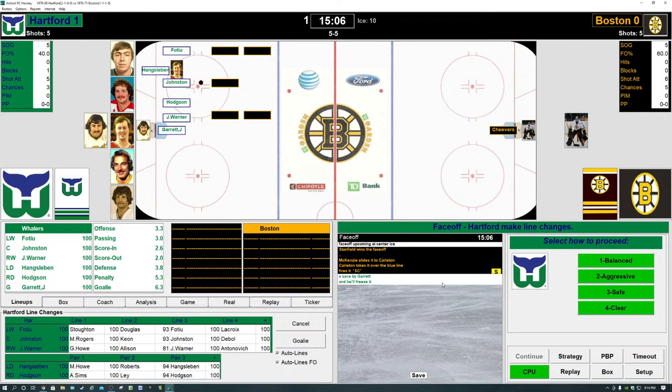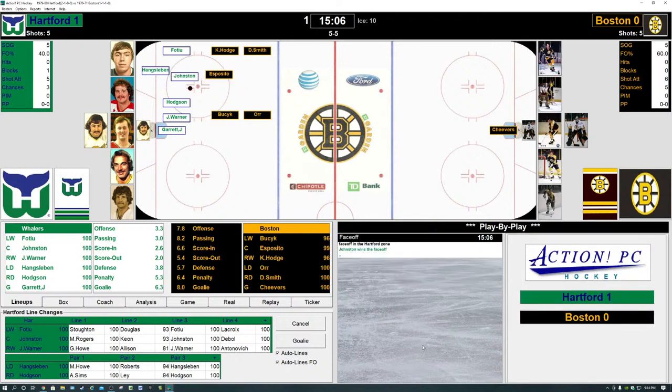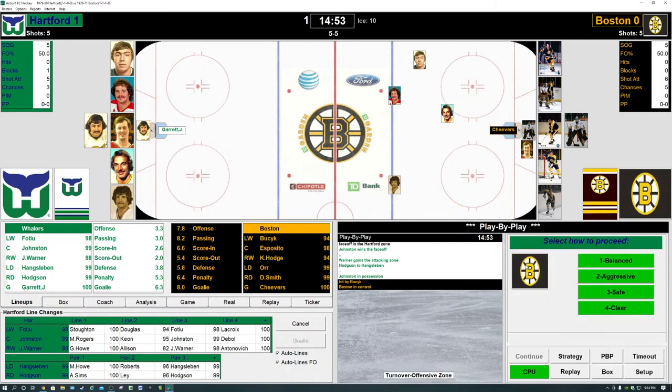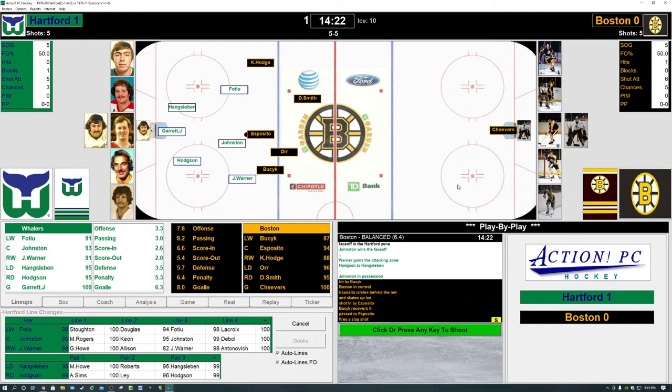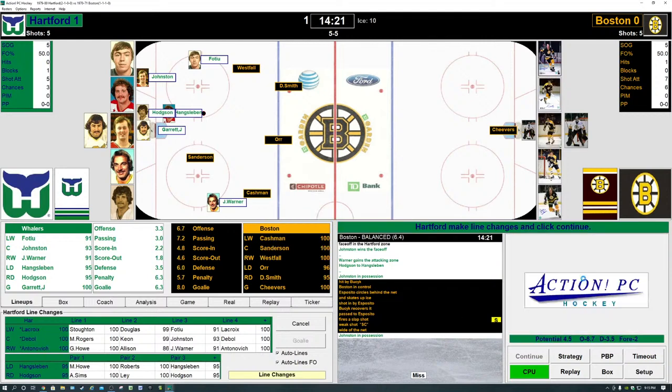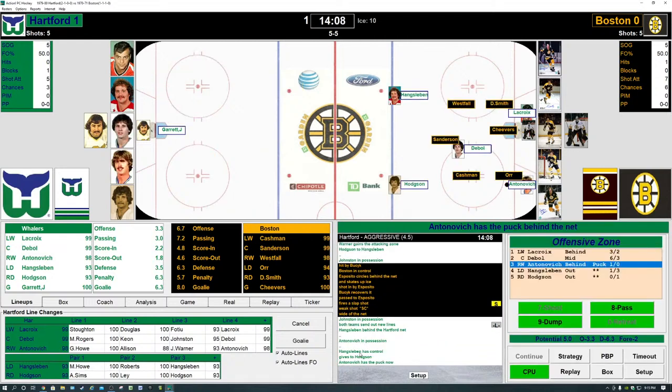Johnston will do battle in the face-off circle for the Whalers. It's Fortiu, Hengzelbin, Hodgson, and Warner. We're going to go balanced. Esposito and Johnston — Johnston wins it, knocks it to Hodgson. Hodgson comes up ice, they work it into the Bruins zone. The puck goes to Johnston behind the net. The Bruins have Hodge, Esposito, Smith, Busick, and Bobby Orr. Orr bothers Johnston — Johnston can't find Warner. Orr puts a good hit on him and the Bruins come away with the puck. Esposito zigzags up ice, puts a shot on Garrett — wide. The Whalers come away with it — Hengzelbin and Antovic working behind the net.